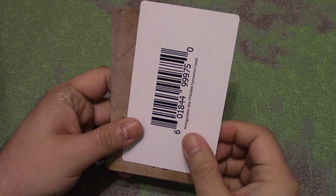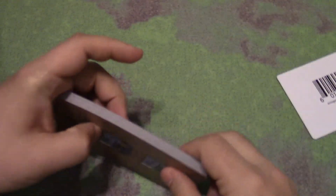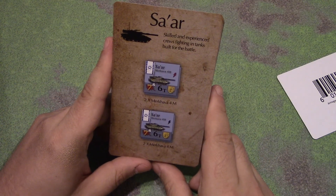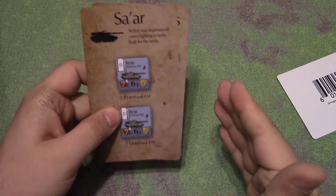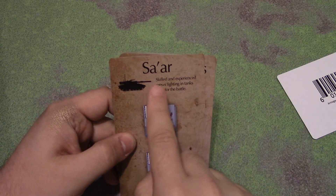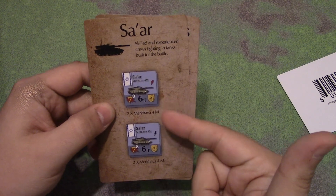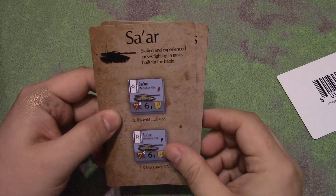Now besides the dice, you got these cards, and I thought they were very, very cool. This kind of gives you some organization of units. So like, for example — I'm probably pronouncing these wrong — but the Sa'ar, then it says it's comprised of two Merkava 4Ms. So it's like two sections of Merkava 4Ms.